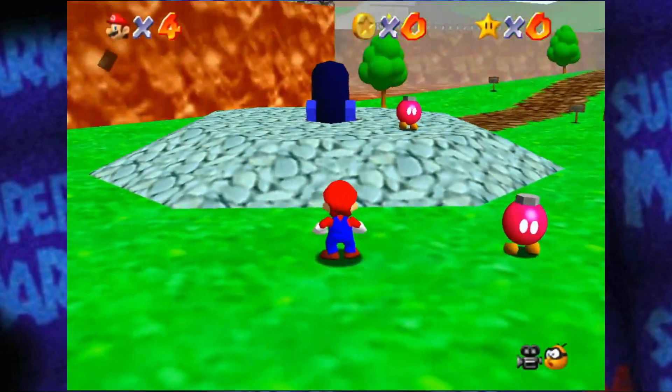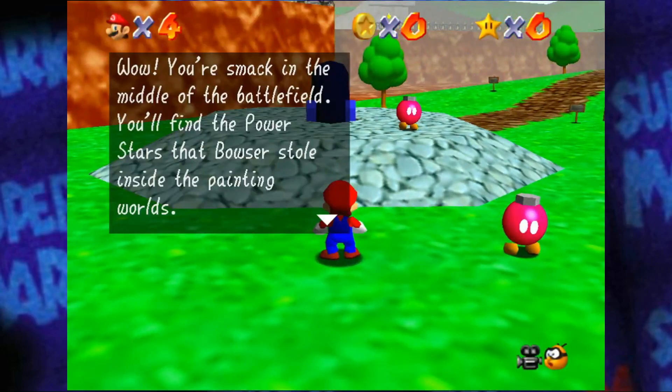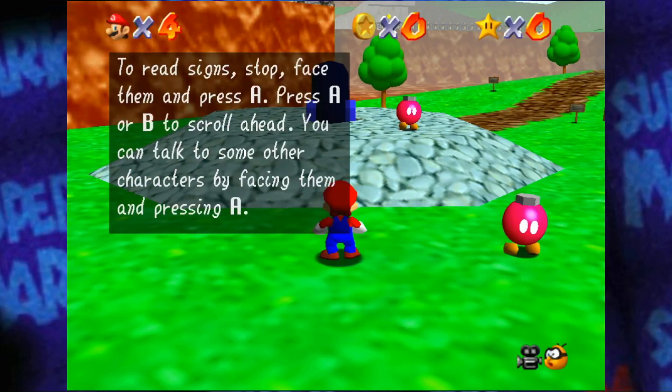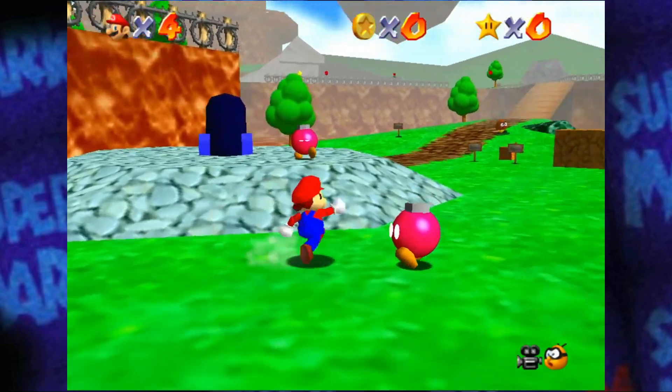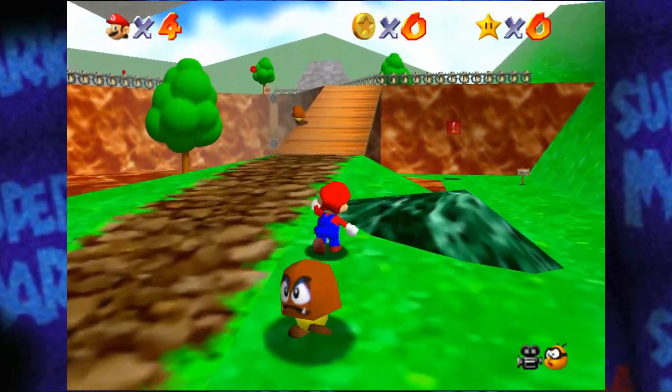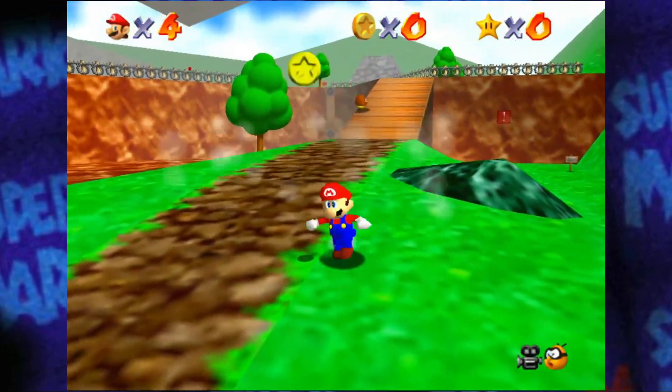Anyways, first stage — Bob-omb Battlefield, big bomb on the side. You're smack in the middle of a battlefield. You'll find the power stars that Bowser stole inside the painting worlds. First, talk to the Bob-omb buddy — press A to talk. He'll certainly help you out, and so will his comrades in other areas. So we don't actually have to talk to anybody.